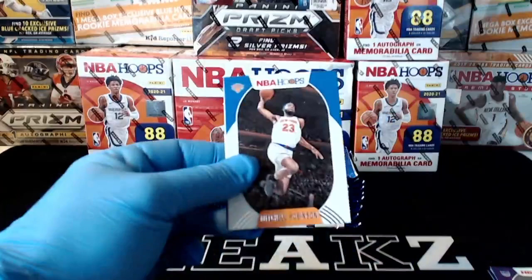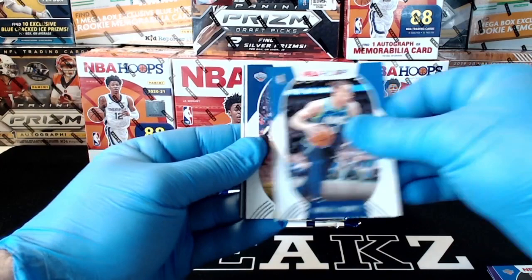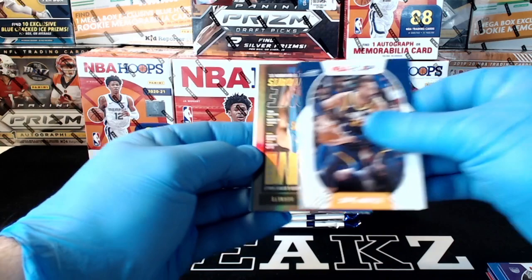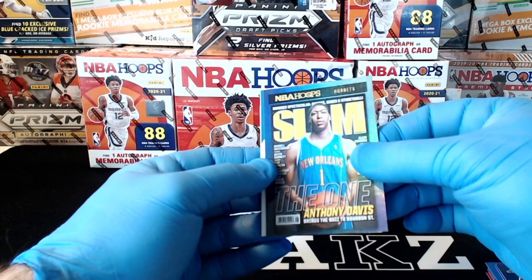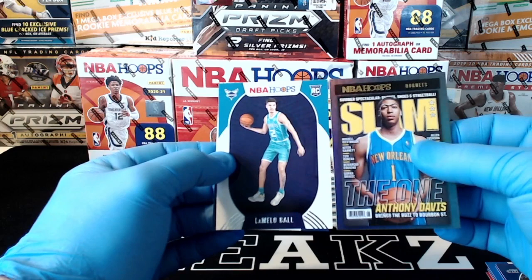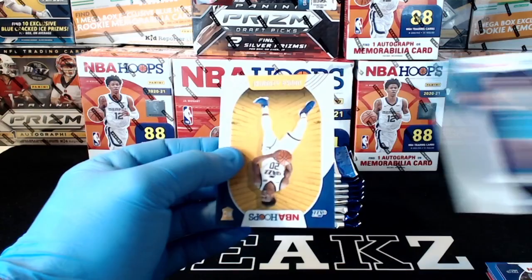Mitchell Robinson, Dwight Powell, Derek Favors, Harrison Barnes, Rudy Gobert. Looks like we got a hollow — oh, nice one for the Hornets! Nice start for the Hornets. This one is Anthony Davis hollow Slam insert. Very nice, congrats Hornets on that one. And a LaMelo Ball right behind it — what a pack for the Hornets! Congrats: hollow Anthony Davis and a LaMelo Ball rookie. Nice way to start.